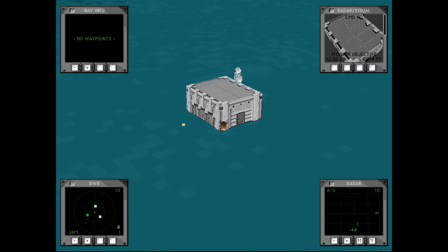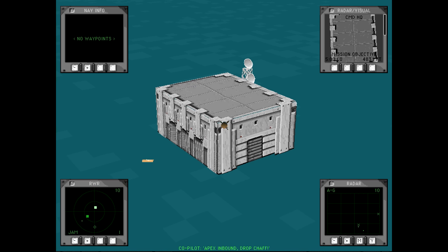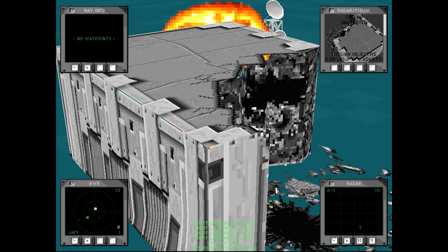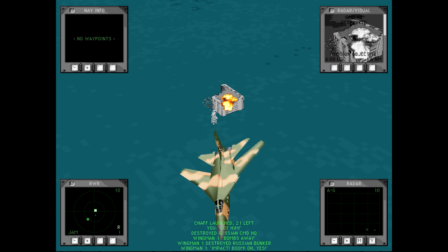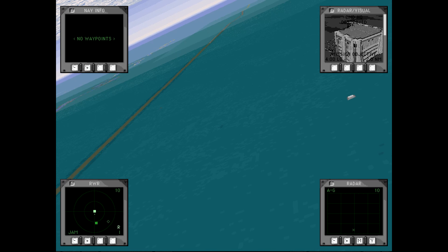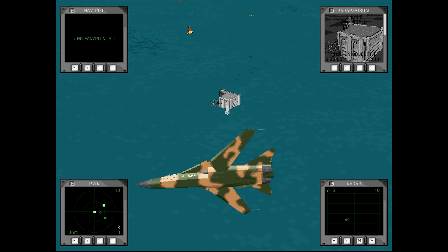Let's see just how big a boom this makes. Apex inbound — drop it down. Boom! Bombs away — impact! Oh yes. Headquarters is definitely not going to be commanding troops anymore.